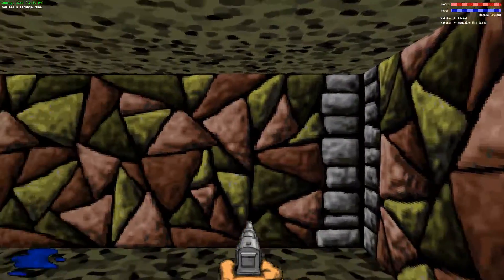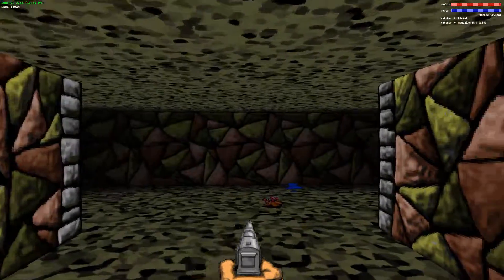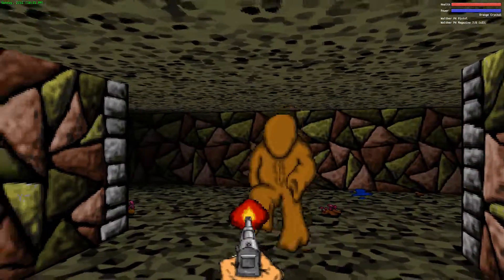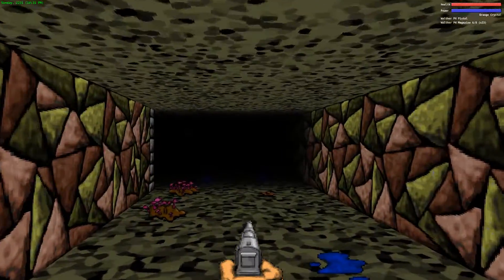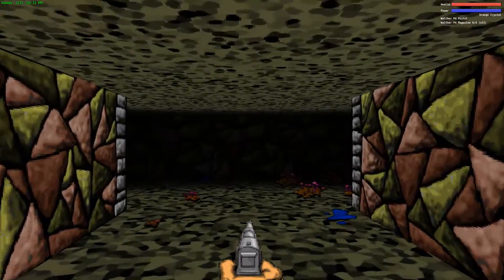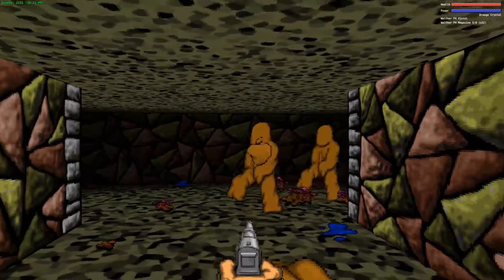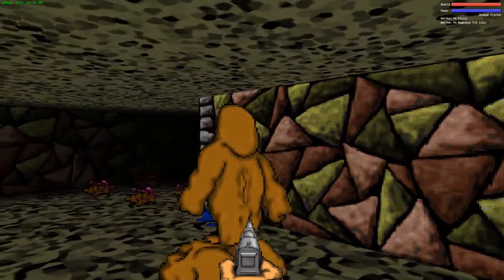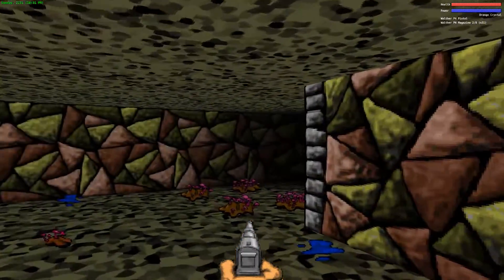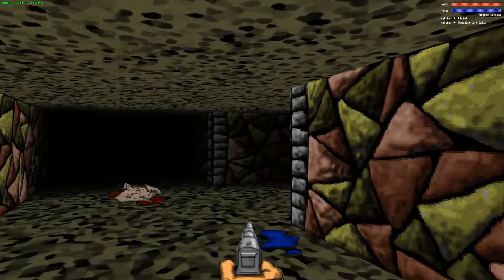If you had taken the secret portal on Happy Happy Carnage Carnage, this is the level you'd be skipping - but you'd come back through it later, because after you arm the bomb at the bottom of the pyramid you have to work your way back up, and it would take you through this level. You'd have better weapons by then since you'd be near the end of the game. So there's almost no reason not to take that teleporter if you know about it. I'm just pretending I don't know since it is a secret that's very hard to find.